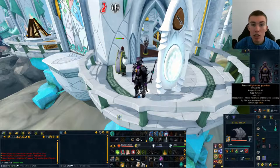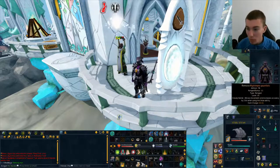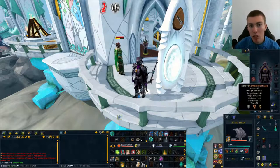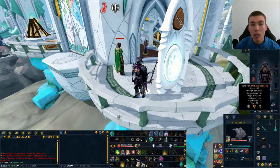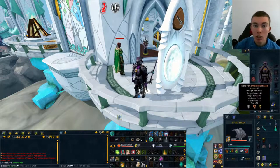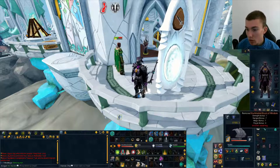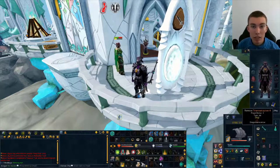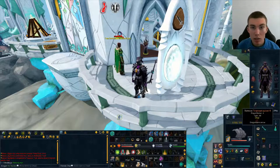For gloves, I suggest Nightmare Gauntlets because they give a really high ranged boost. For the cape, it doesn't matter too much — ideally at least a 99 range cape or a Kiln Cape, then Max Cape or Comp Cape. I also have the Tyranine Quiver, which is going to give you an extra prayer bonus and holds your arrows.